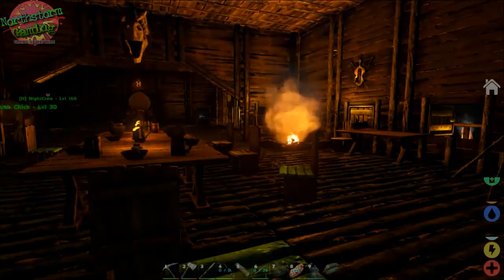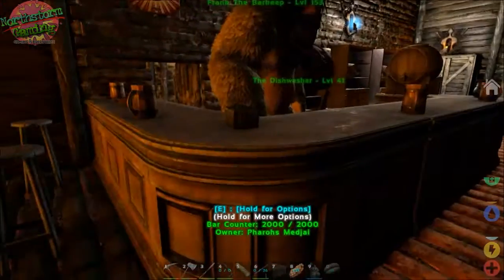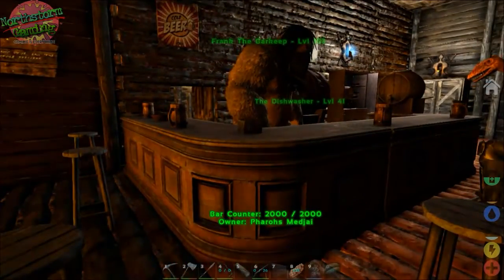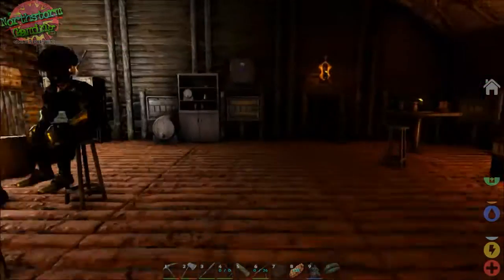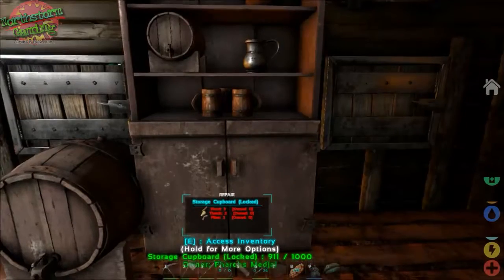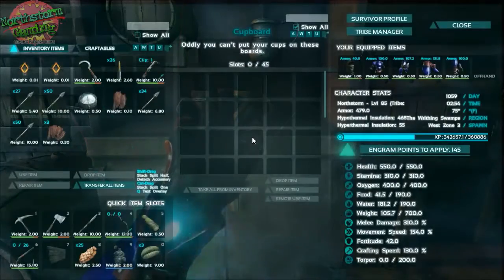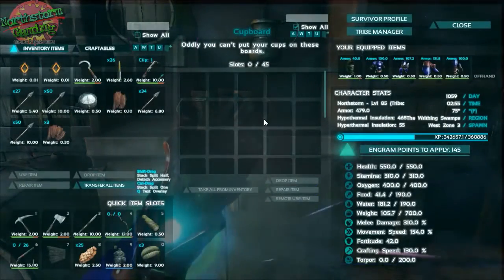Let's see if there's anything else. Obviously you've got the bar, which is a kind of a nail shape. And that's pretty much it. Oh, and also you've got the cupboards — basically the same as a normal storage chest, 45 slots.